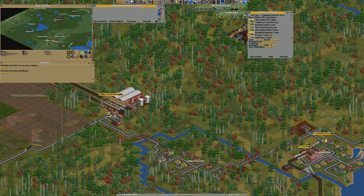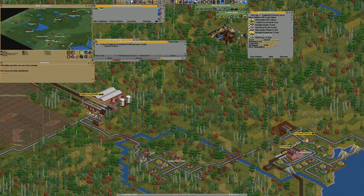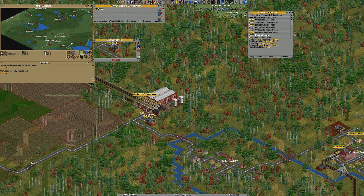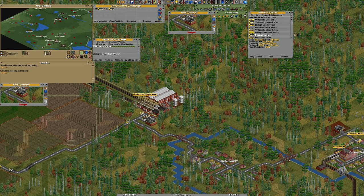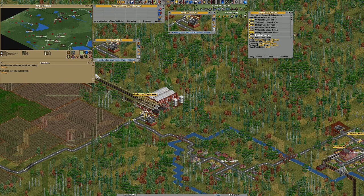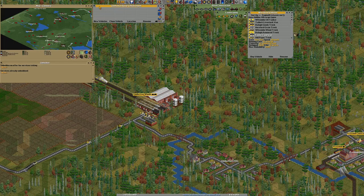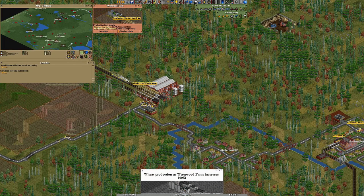We're going to do food by going here. You're going to fully load, then go and deliver down here. We're going to copy a couple of you. There should be a bunch of food here — 700 and more tons waiting. A wheat production increases 100%. Well, that's good, I guess, because right now it's not really making us much.